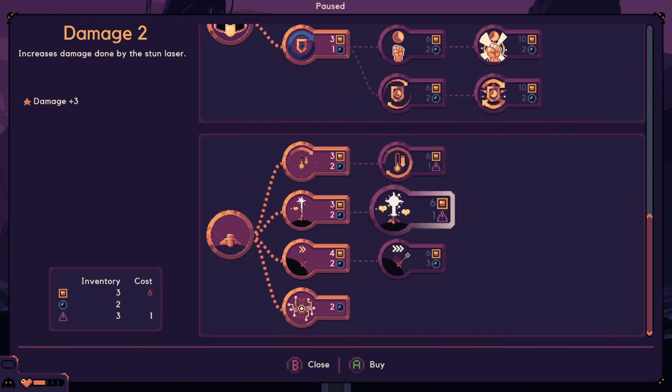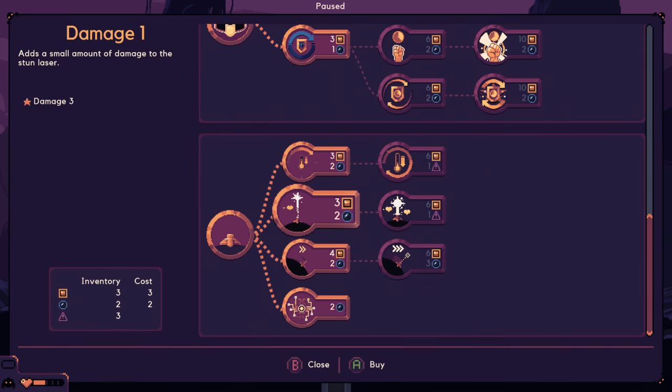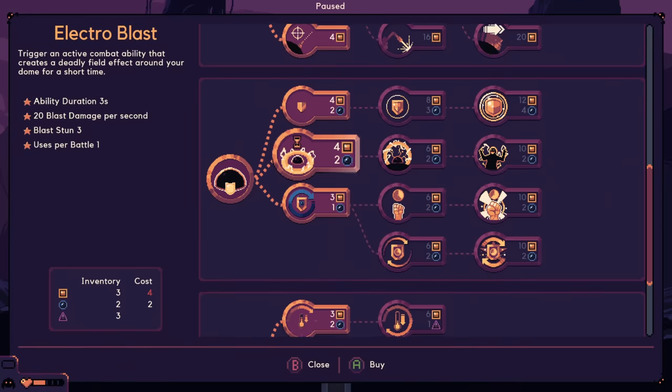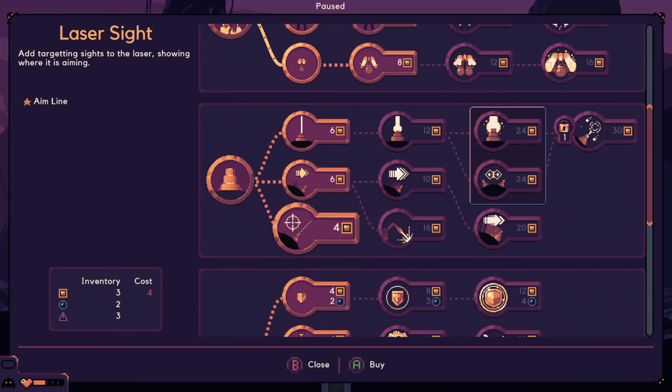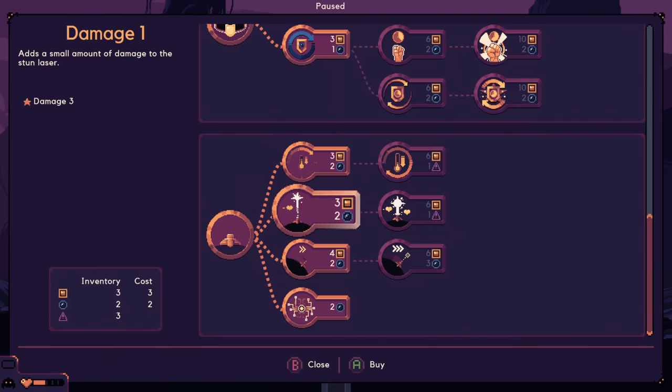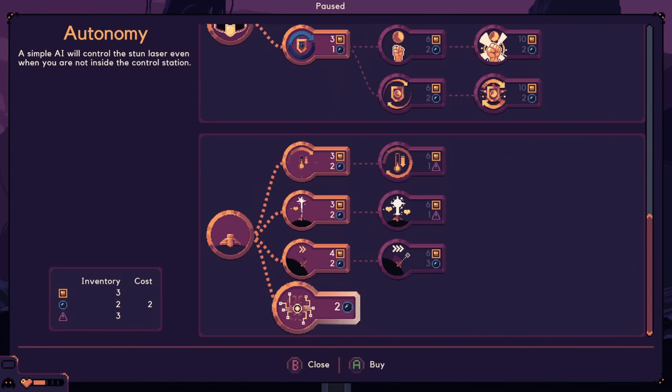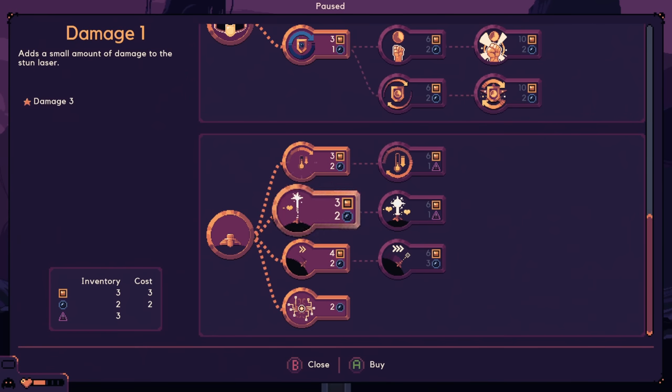Let's take a look at what's possible to upgrade here. Stun laser — add a small amount of damage for three squares and two circles. It does 0.01 damage, which is fine. If you look at our current laser, I do 15. So the auto laser doing three is like not bad — it's 20% of our damage, which I can't really complain about. Simple AI will control the stun laser even when you're not inside the control station. Interesting. I don't know if I need that because I should be up here defending anyways.